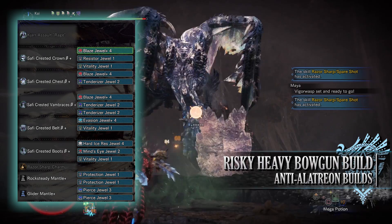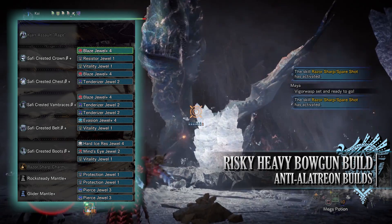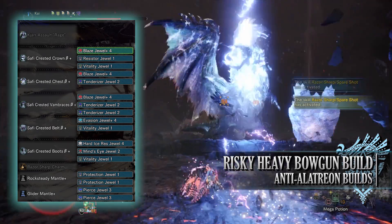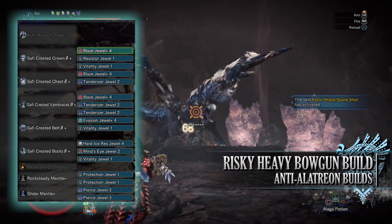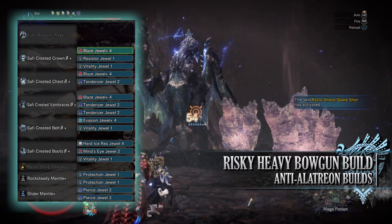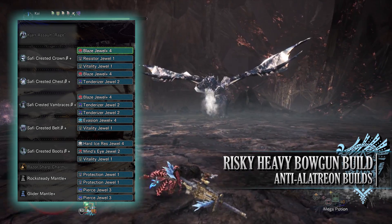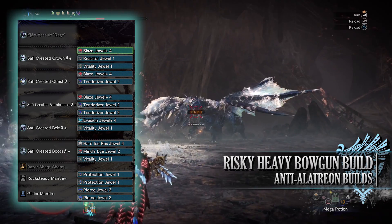When it comes to the specialist tools, these are down to personal preference, but you have a fair few jaws to play around with. First I've gone for Blaze Jaws to max out the fire attack of this build — if you were using a different elemental ammo type you would replace the Blaze Jaws to match. I've then gone for Resistor Jaws for Blight Resistance, Vitality Jaws for Health Boost, Tenderizer Jaws for Weakness Exploit, Evasion Jaws for Evade Window, a Mind's Eye Jaws for the Ballistics skill, and then a Hard Ice Resistance Duel as we are taking Alatrion on in its ice form to start off with.